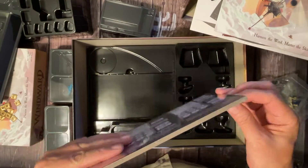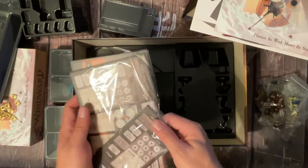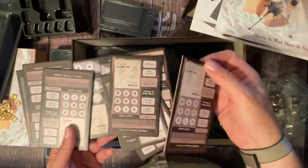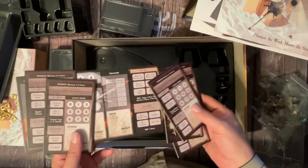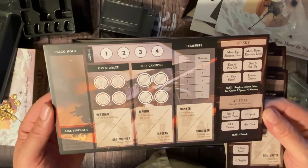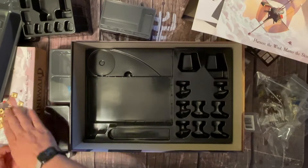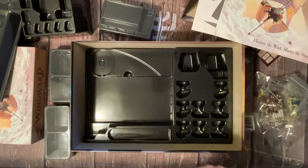Inside we've got a few more things — all the scout ships, which were on a little separate board on the side of the original one, so there are like six of those. We've also got the raider ship that can change to different levels on its own. And that's it for the box — at this point it's time to start putting things back together.